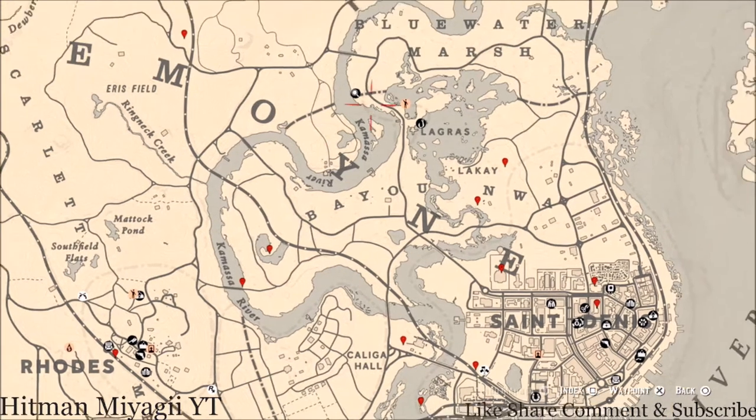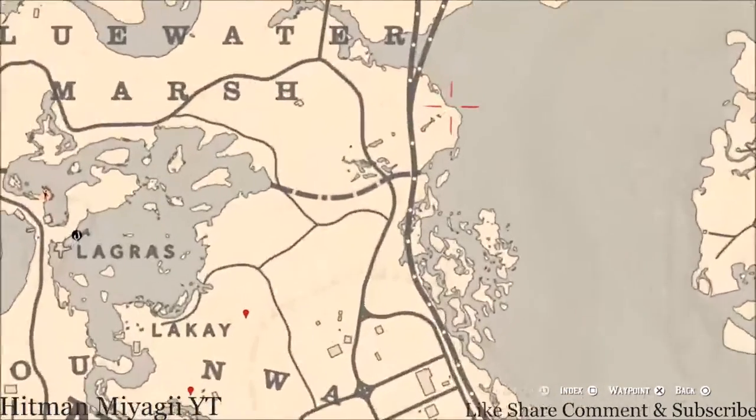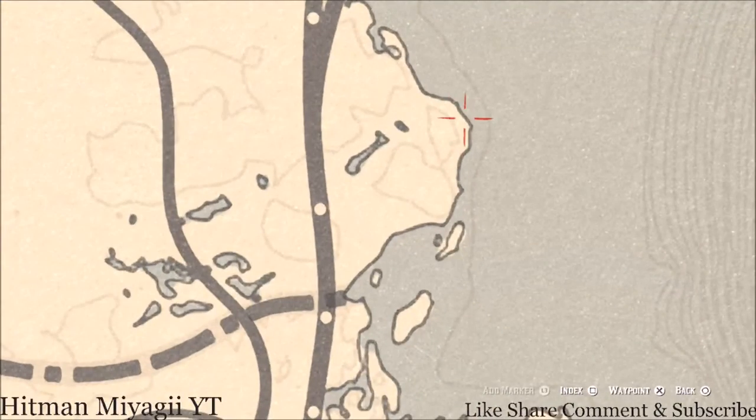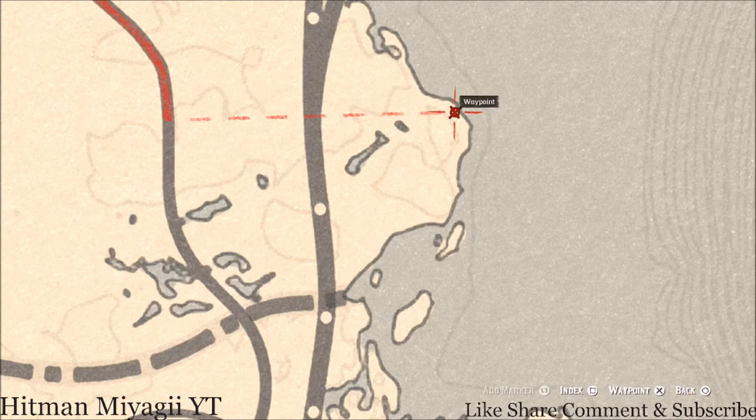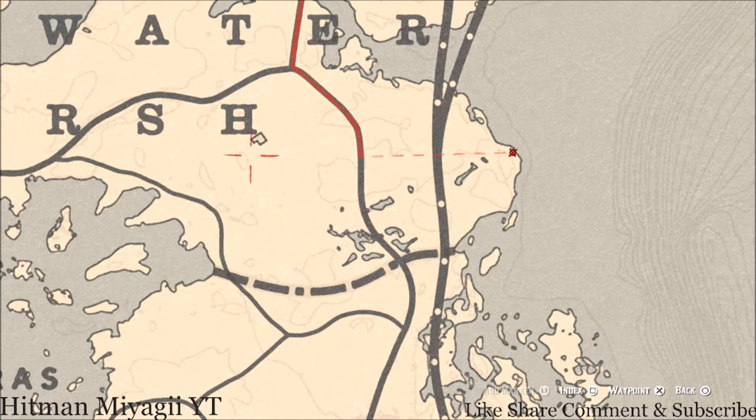Let's get to the things we'll find across the Lemoyne area of the map. I have a couple of extras for you guys today. Starting up here, there's a fossil right at this location — come over here with your metal detector and that's what you will get.